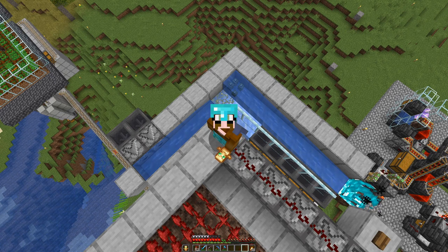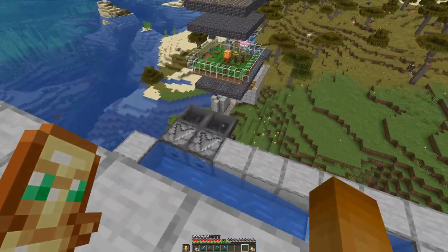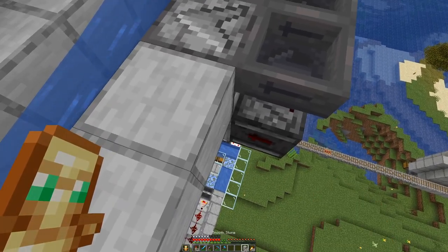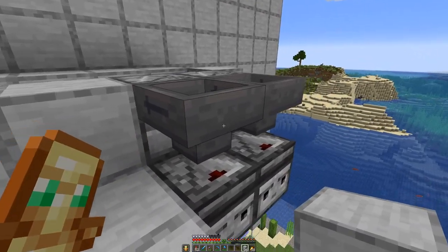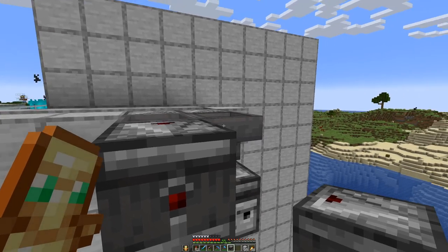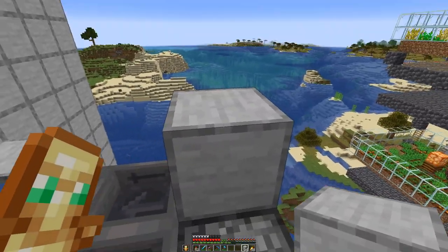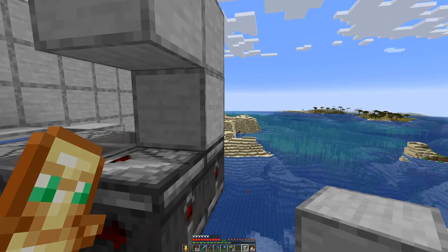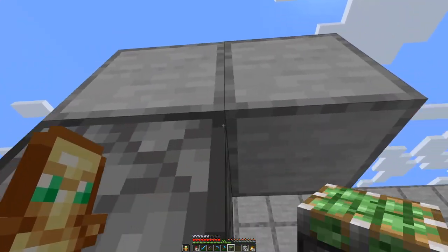The dispenser has double hopper speed and we actually have five hoppers, so they should be able to keep up. We do need to power these, and we do that by powering the block below. We need to have an observer clock here, and we will push these observers down with sticky pistons.